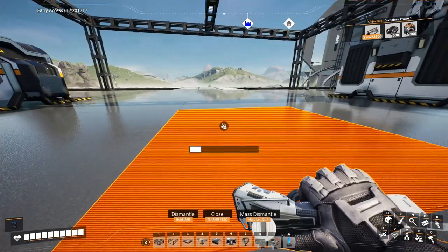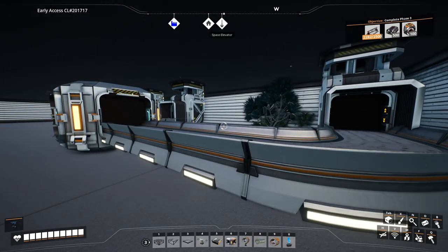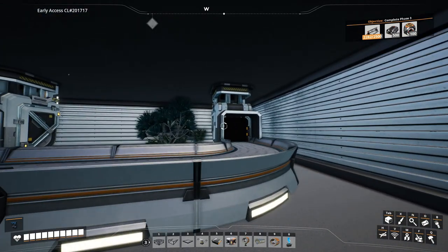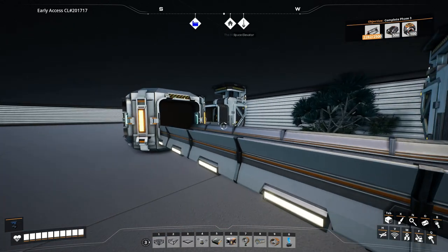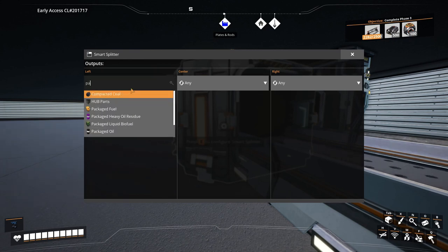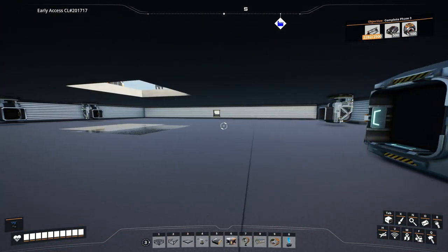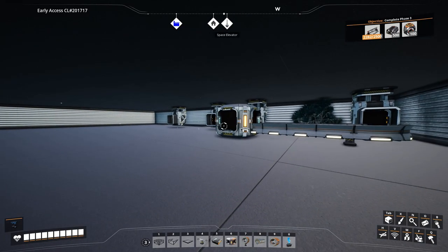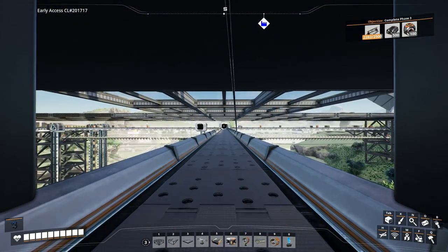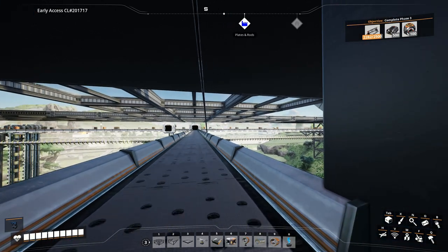We have this layer underneath where the unloading station splits the fuel it's going to be collecting to the side. We actually have a fuel input so we can make sure our trucks keep running. The way we do that is set this to packaged fuel and then set the center to overflow, so any fuel we don't need is being put on the belt as well. Then we connect the splitter overflow up to this exit, and any surplus items will be going onto the main belt into the storage facility.